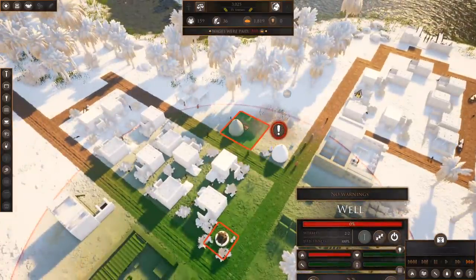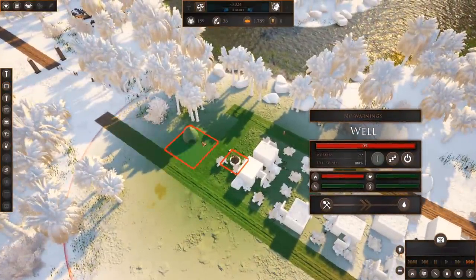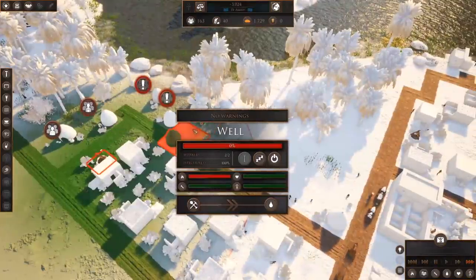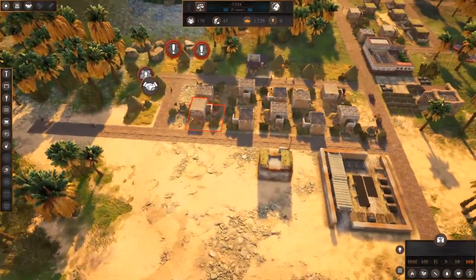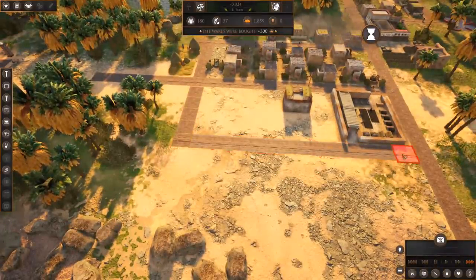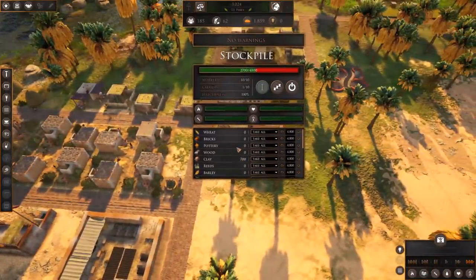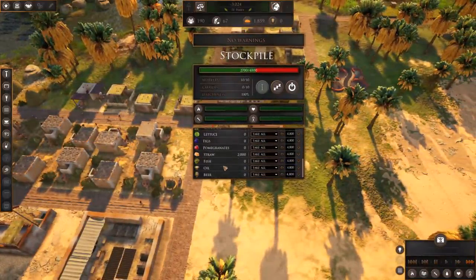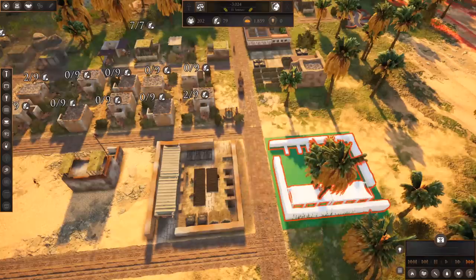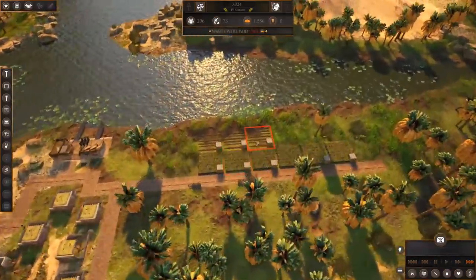Let's put a couple more houses here to help with our worker situation. We've got 71 available workers who've moved into our settlement. We can do a few more houses over here — we spaced that pretty well, actually. Let's add another brick maker right across the street — we'll have competing brick maker families. We have 2,000 straw and 700 clay, so we need to produce bricks a little faster.